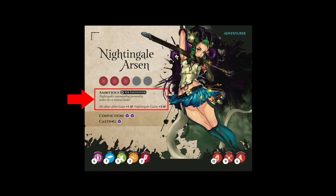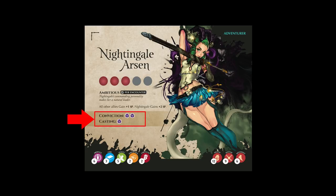Below the stamina recovery bar is the special ability associated with the adventurer. Our Exuberant Nightingale, for example, is looking for something very specific in her life and as such she's very ambitious. Next, below the ability you can see the conviction and casting bar. These two bars are used to remind players what the adventurer's base conviction and casting dice are when no items that upgrade them are currently equipped.